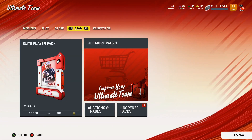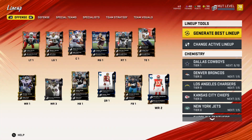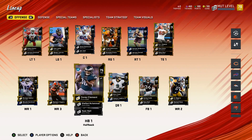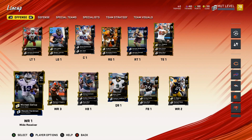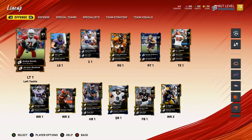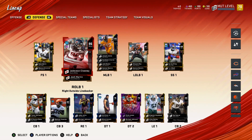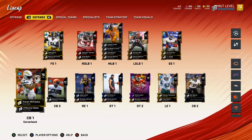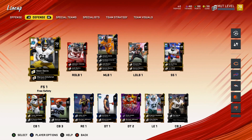I didn't even realize we had OJ Howard. We're gonna do best overall and see how we look — 70 overall. This looks a little better. Cory Clinton, Carlos Hyde at fullback, LJ Howard at tight end — I really like that defensive look. Jadeveon Clowney's probably gonna be coming out. I'll play a couple games with him just to see how he rocks the solo challenges. Alright, that's the video — hope you guys enjoyed it. This is your boy Launchpad 1412, smash that like button!